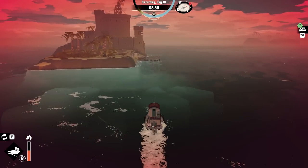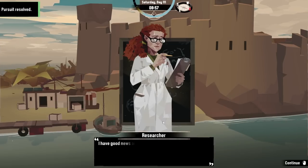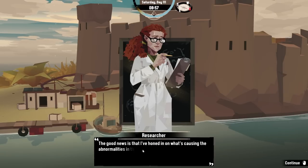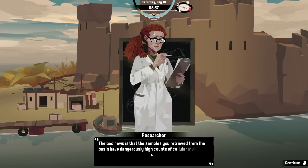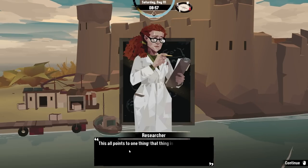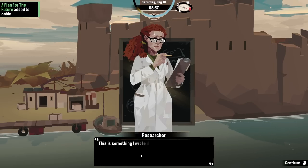Time to actually complete the researcher's thing. Here you go — good news and bad news. Which do you want to hear first? The good news: honed in on what's causing the abnormalities. The bad news is the samples you retrieved from the basin have high counts of cell mutations. That thing in the basin is harmful to life at a cellular level. And she gave me a book — very nice.